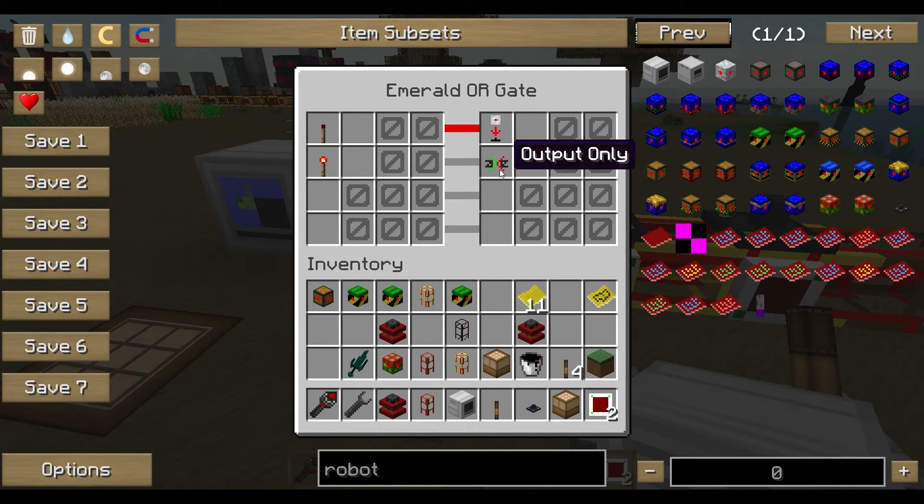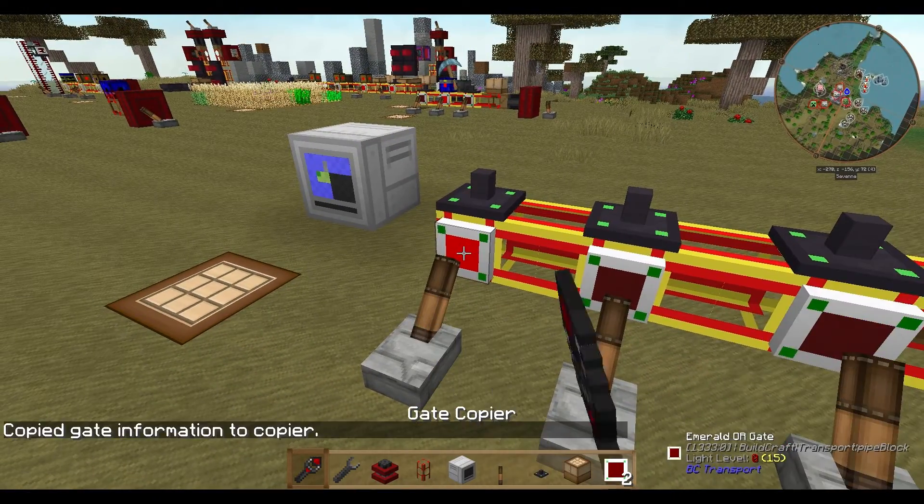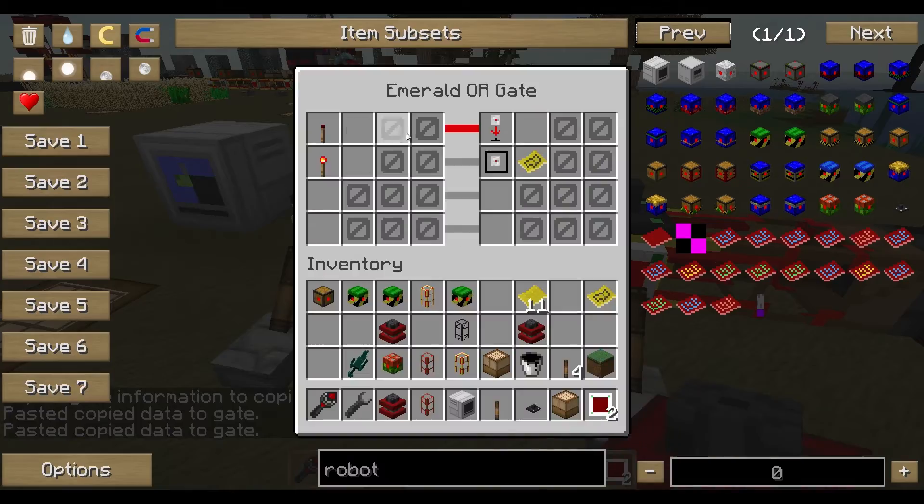Now we do the same thing: redstone off, go to station, and redstone on, work within map location. We use the gate copier — right click for copying, shift right click for pasting it to the other gates.